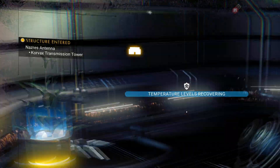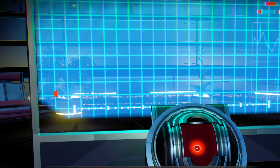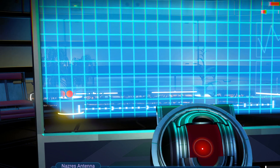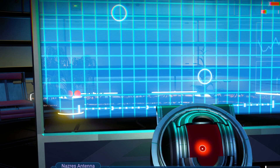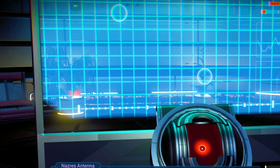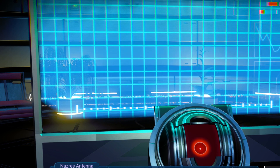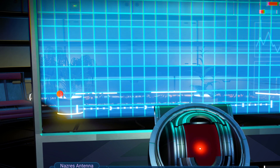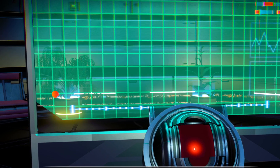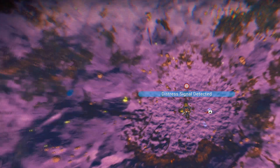Now the main thing I want to investigate: it seems an automated distress call went out unanswered. If I check the encryption pattern, I can potentially extract the coordinate. 1×2=2, 2×3=6, 4×6=24, 5×120=720. So this should be 720. Distress signal coordinates discovered — we've got a crashed ship.